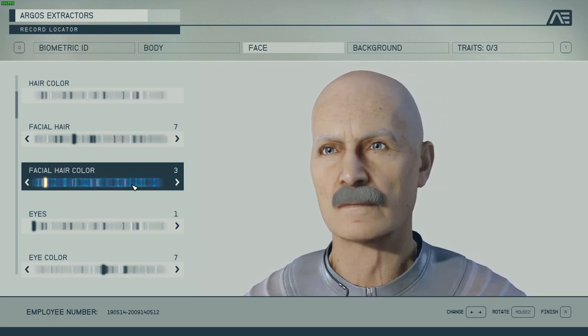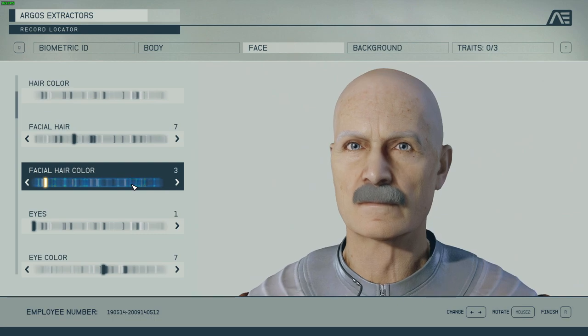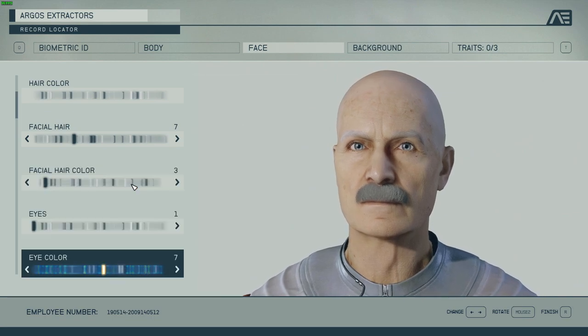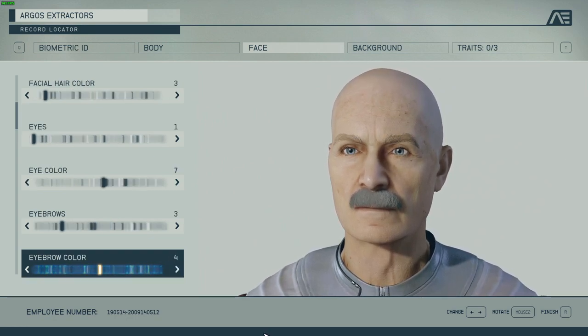Facial hair color — I'll take three, that's darker gray. Now for eyebrow color, I'm going to pick three also so it matches the color.